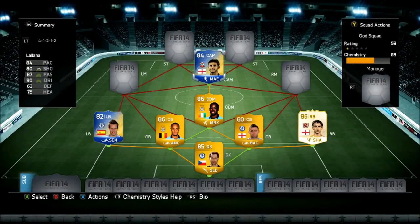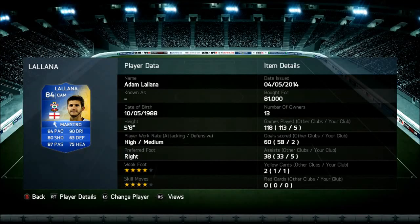At CAM, we're going to go with Adam Lallana, the Team of the Season version. Look at his stats — he's played five, scored two, and he's got five assists, which is what you need in a CAM. He's got four-star skill moves, four-star weak foot, and his stats are amazing: 90 dribbling, 87 passing, 84 pace, 80 shooting. Those stats are incredible.